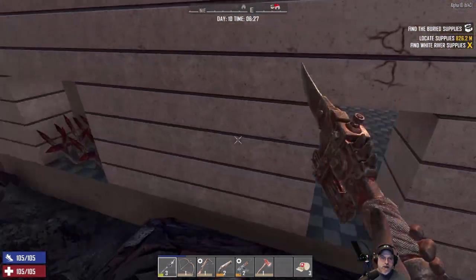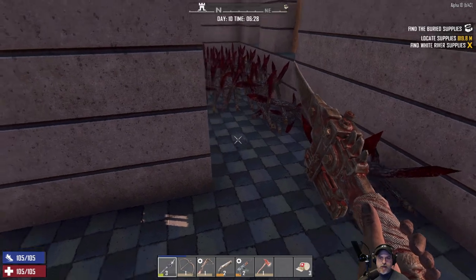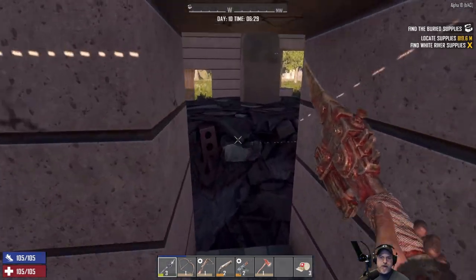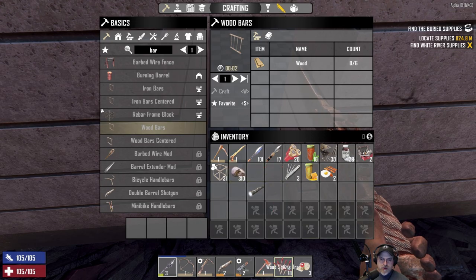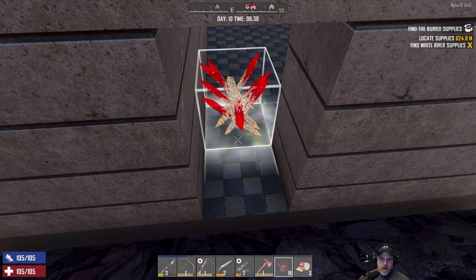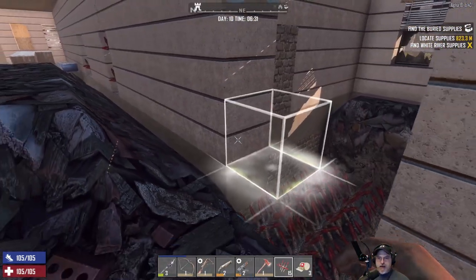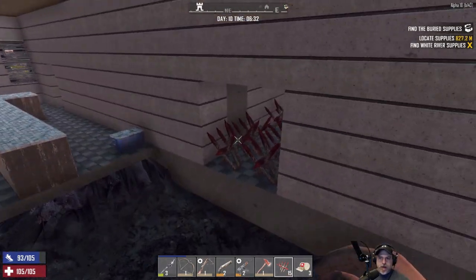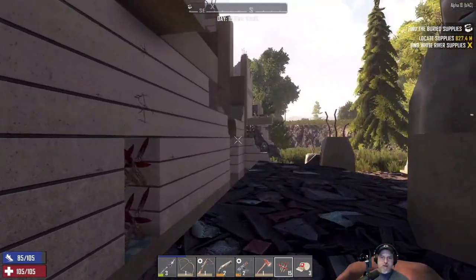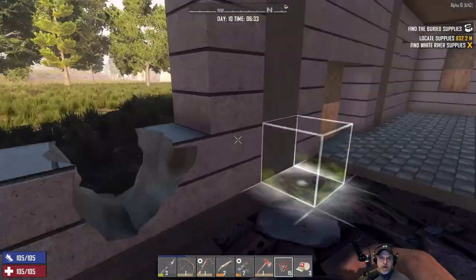Let's hop on down here. This is probably how that lady zombie got through — this is a new hole, it wasn't here before. Let's just block this off with some more spikes. I dug a pit there because they had punched a hole through and I patched that up. So they really don't have a way up there now, which is awesome.